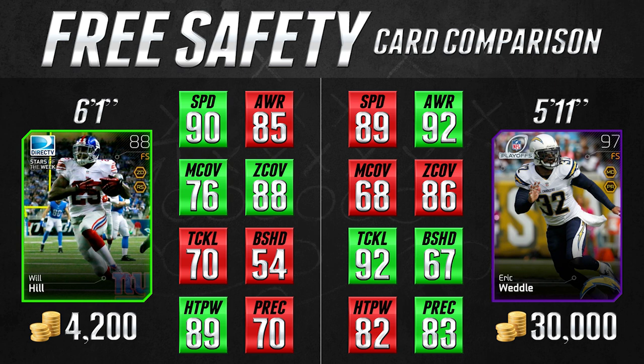So let's take a look at these two directly compared to one another. Now the first thing that you're going to notice is that these two cards are kind of different. A lot of times I try to compare cards that are very similar, but these two do have a lot of different skill sets. The main thing I like to compare is speed, and these two are very similar — Will Hill is actually one faster. The awareness is 7 different and the play recognition is 13 different in favor of Weddle.